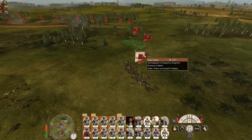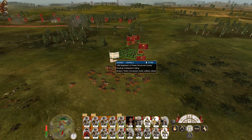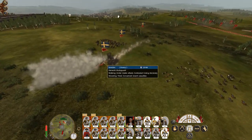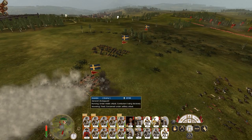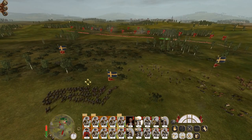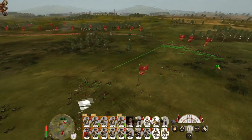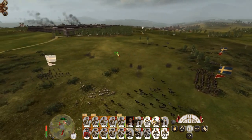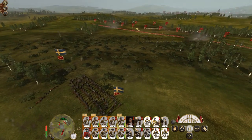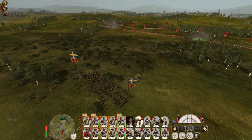Gang up on this Swedish cav unit. Shattered — fall back. There goes their general. Fall back. Let's get one of our howitzers to keep firing at the engineers.